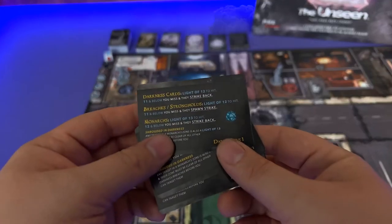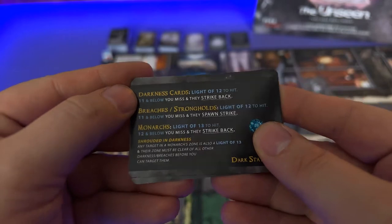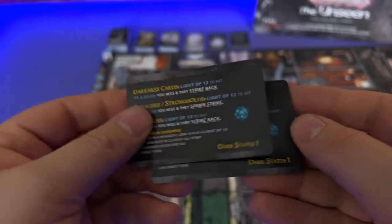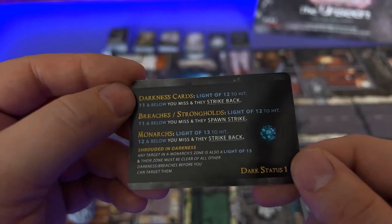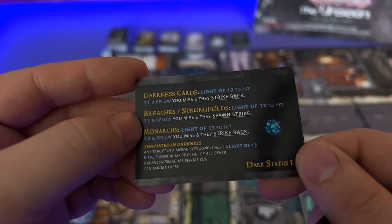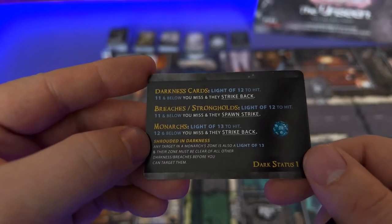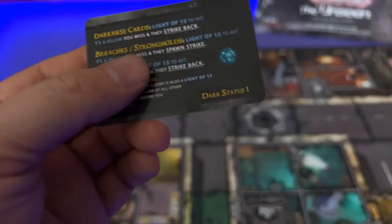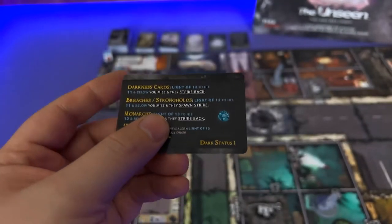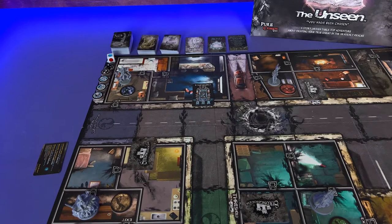Now Linda, you want to talk a little bit about these? Sure, yeah — so these are Dark Status cards. You'll notice there's two sides: one is Dark Status 1, the second side is Dark Status 2. You're gonna start the game on Dark Status 1 if you're starting from Chapter 1. This is gonna tell you the light requirement needed to take out an enemy based off darkness cards, breaches, strongholds, and monarchs. It also explains what Shrouded in Darkness is — so another handy tool. You'll understand this as you go along, but for right now this is just a reference card that you can put next to the board so you can use it as needed.